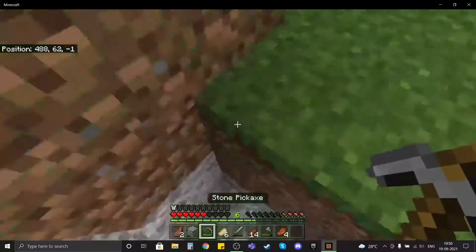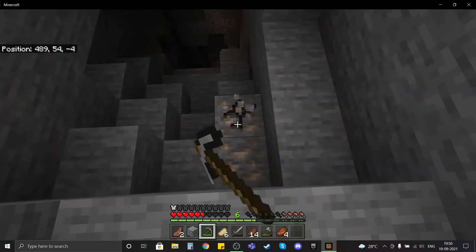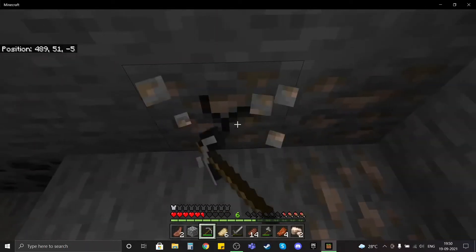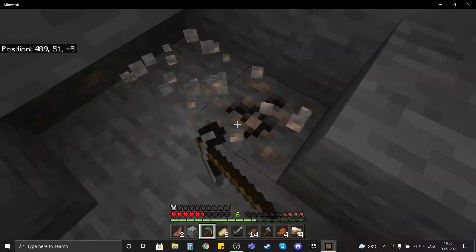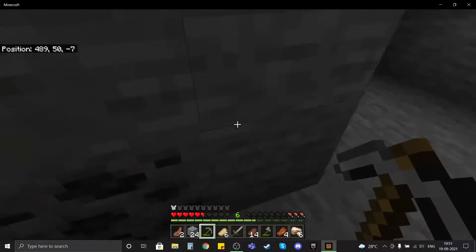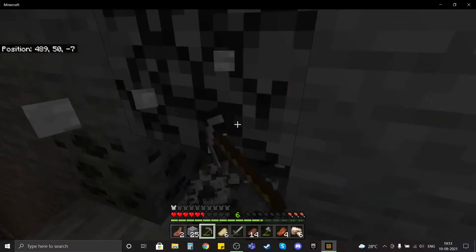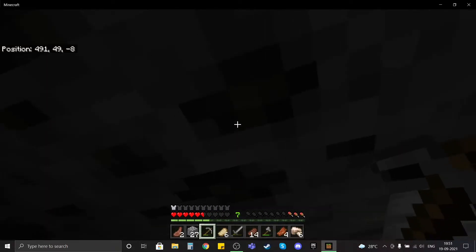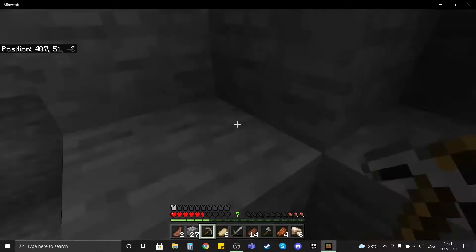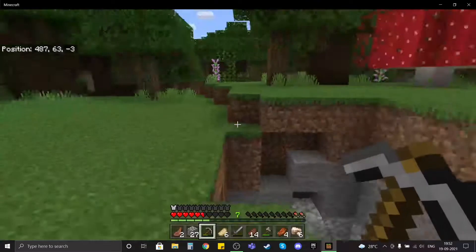Let's go mining for a bit — I just need stone. Oh god, don't fall — that was scary. There's iron, yay! I should get some torches but for now this is okay. I'm scared to go in there because of mobs — I do not want to die yet. I want to build a base and then get torches and then go mining. Let's get this iron first. And apparently I'm blind — there's coal right here.